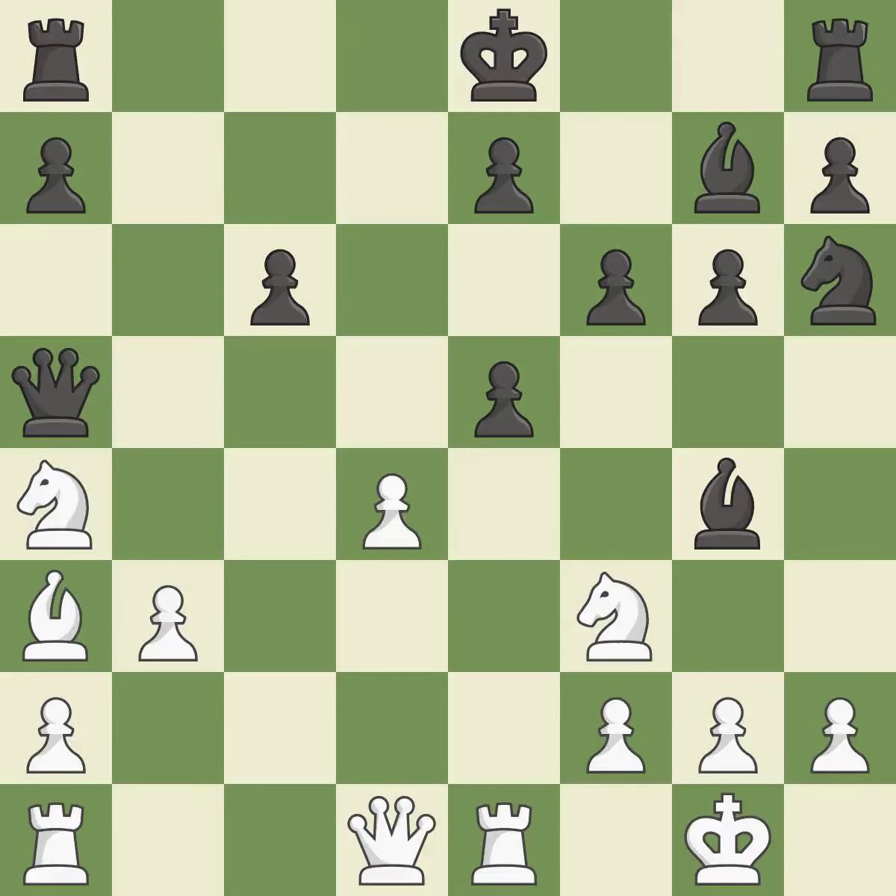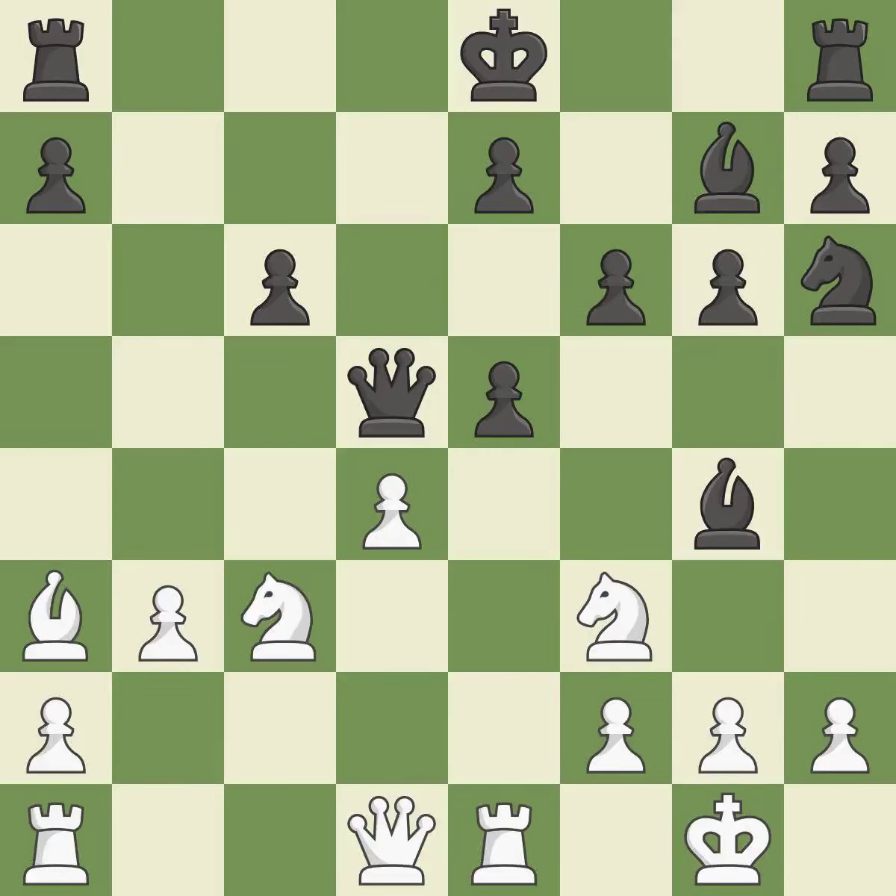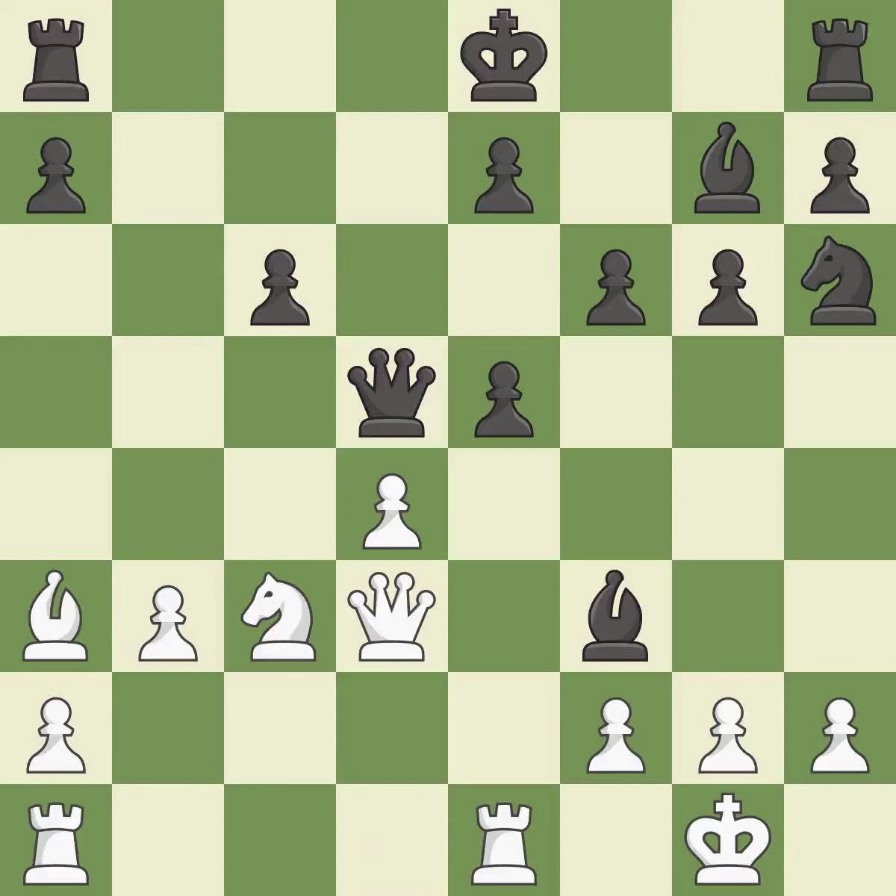This misses a chance to improve a bishop's square and broaden its range — it is incorrect. There was only one good move in that position. This ignores an opportunity to centralise a knight so it controls more squares. This allows the opponent to win a tempo by threatening a queen — it is a miss. By posing a threat to a queen and compelling it to flee, this wins a tempo — it is ideal. This ignores an opportunity to win a tempo by threatening a bishop — it is a mistake. This wins a bishop; this is the only good move and it is a great move.